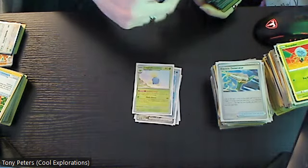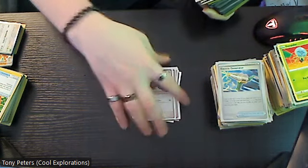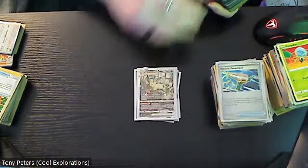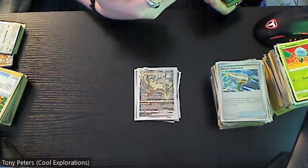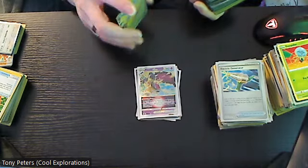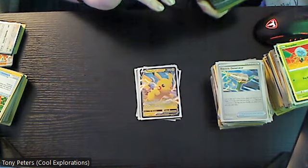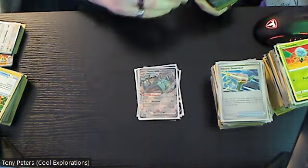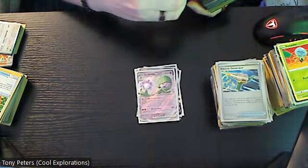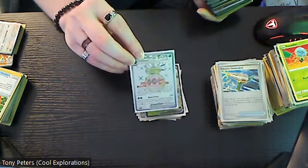Reverse holo Luxio was two dollars, reverse holo Lechonk was three dollars. Leafeon VSTAR is a thirty dollar card — my daughter would like that one but I'll probably end up selling it. Mawhile VMAX is three dollars — we're selling basically to afford to buy more cards and do more videos as a family. Pikachu V is two dollars, Copper Jaw EX is two dollars, Gardevoir EX in this version is four dollars, Alolan Exeggutor V is two dollars, Fortress EX is a six dollar card.